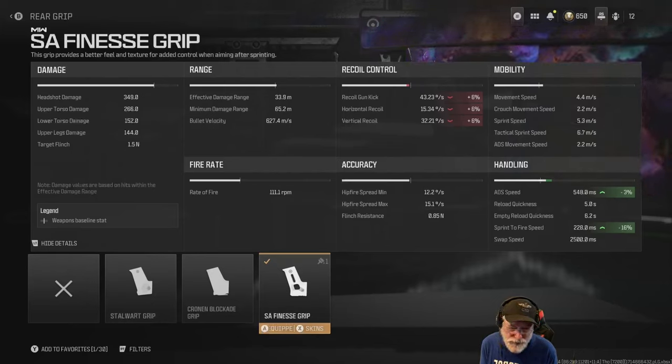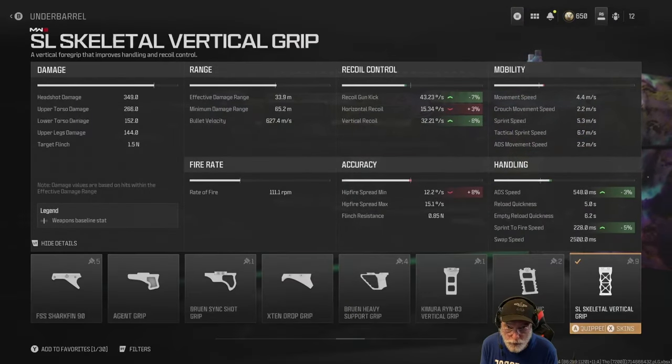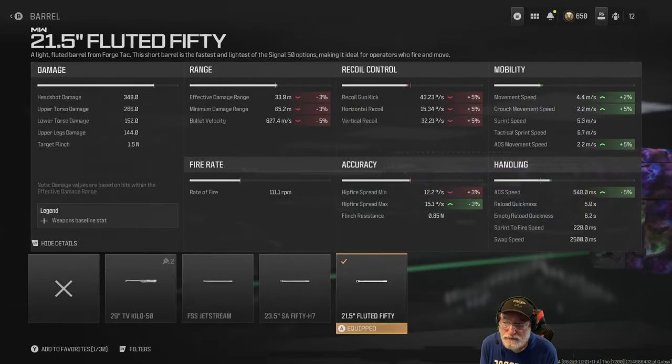Sprint to fire speed is okay at 228 milliseconds. The SL Skeletor skeletal vertical grip — again, 3%, and it helps with the 228 sprint to fire speed. It helps fairly significantly with the gun kick and the vertical recoil. Hip fire spread, not good.